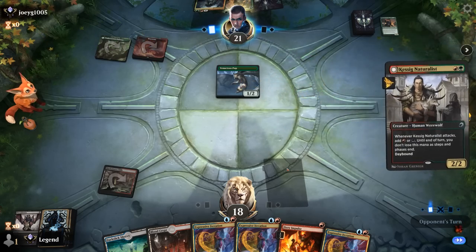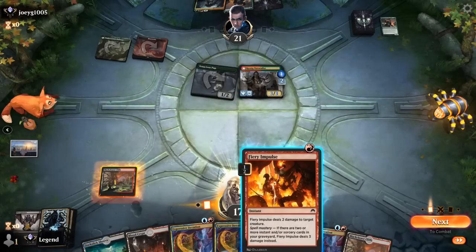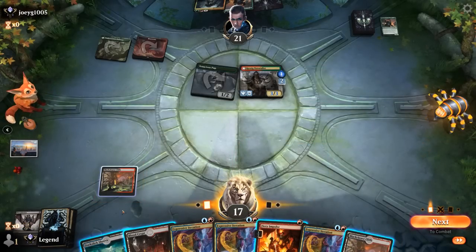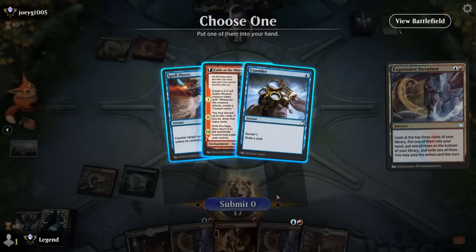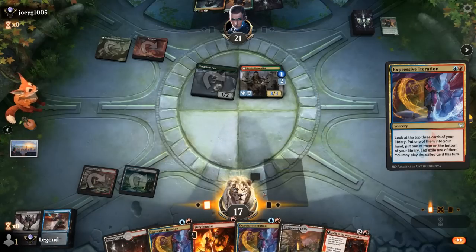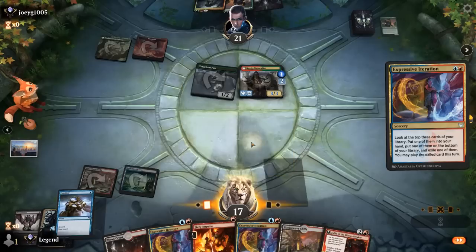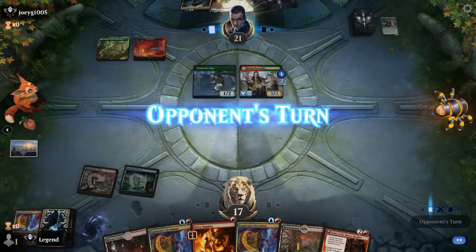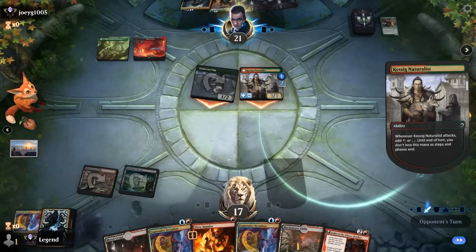We see double Duskwatch Recruiter and the new Immerwolf, which gives wolves +1/+1 and prevents non-human werewolves you control from transforming — so they stay in their nightbound forms. It's a tough pick; going for Immerwolf makes sense, but Recruiter can provide card advantage too. The Naturalist will enter with a +1 counter thanks to Tenacious Pup, so we wouldn't be able to take it out with Fiery Impulse this turn — but next turn we can. Given that we have triple Expressive Iteration in hand, I'm fine casting one now. Spellpierce won't be very good here, so between Consider and Fable, I prefer Fable.